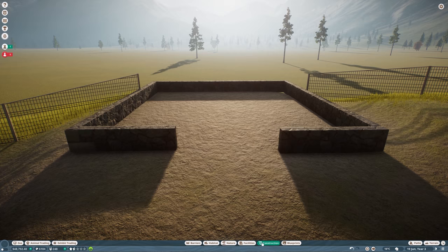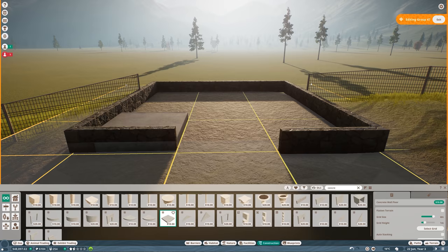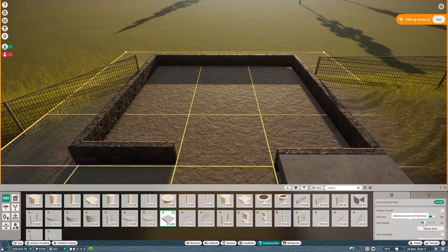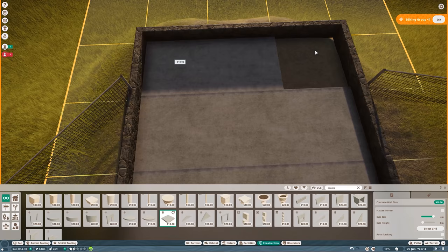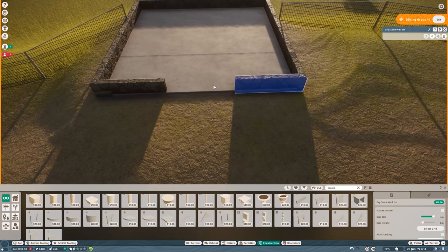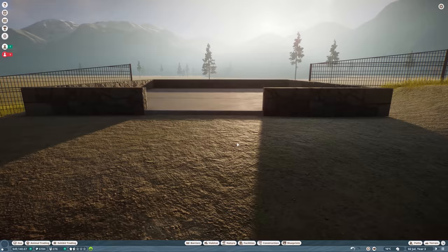Let me flatten the terrain and add soil so we don't have long grass here. Now let's add flooring to the building — concrete is my favorite. I did the classic mistake of putting it in the wrong position, but now it's perfect. I need to split this piece from the group to move it so it doesn't stick out.